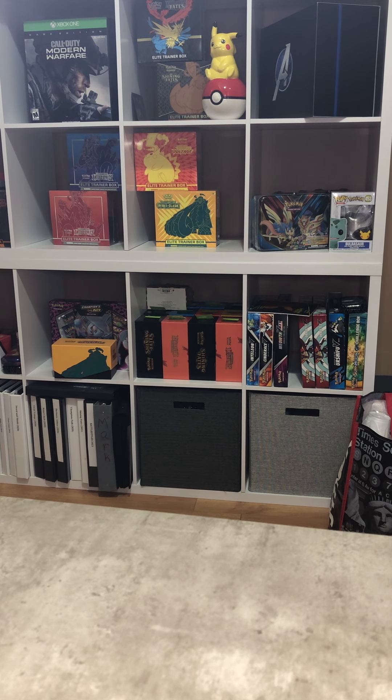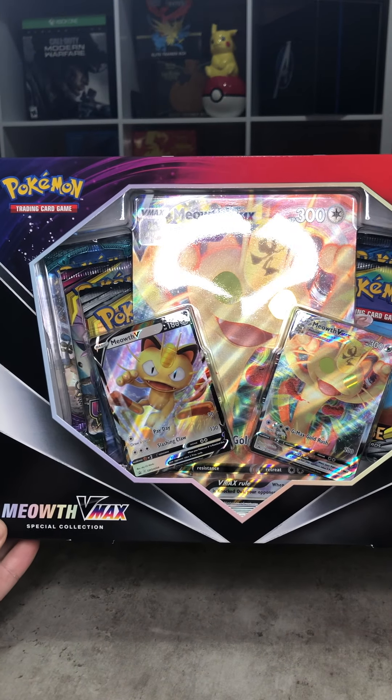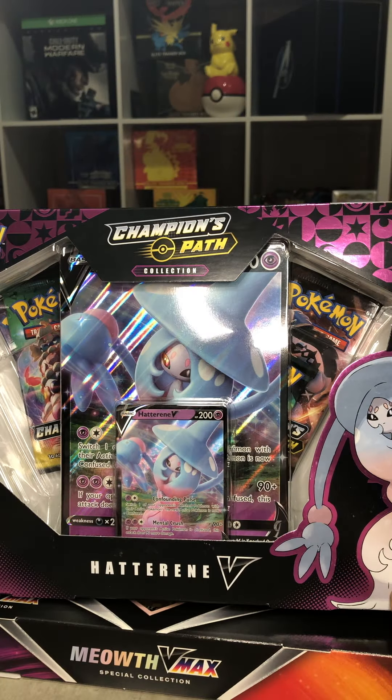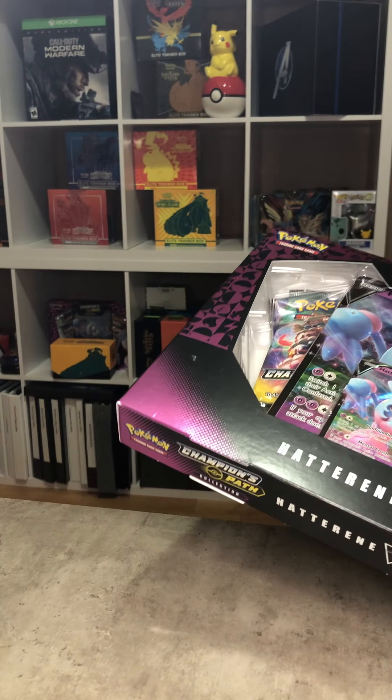Welcome back, kings and queens — your boy King Polo here, bringing you another revealing of Pokémon cards. Today we got two boxes: the VMAX Meowth Special Collection and the Hatterene Champions Path. Champions Path is one of my favorites, so we'll get to it first.